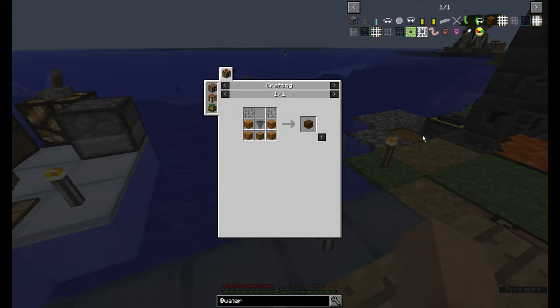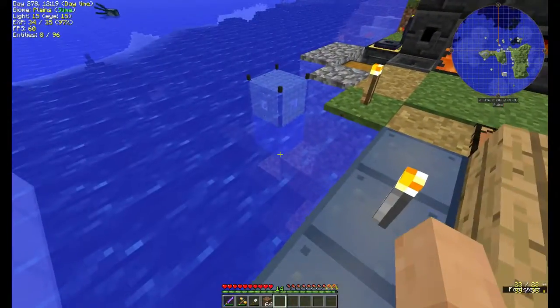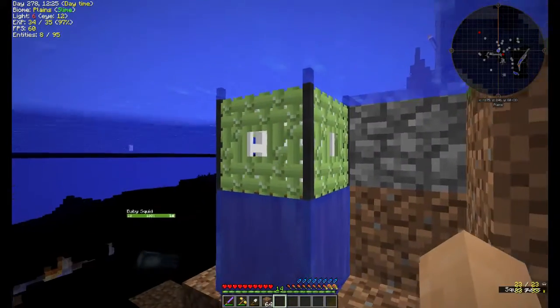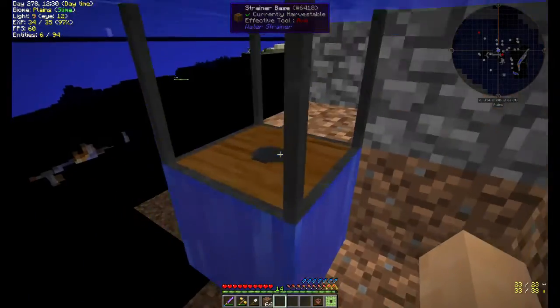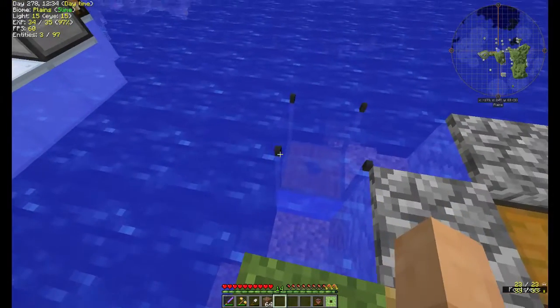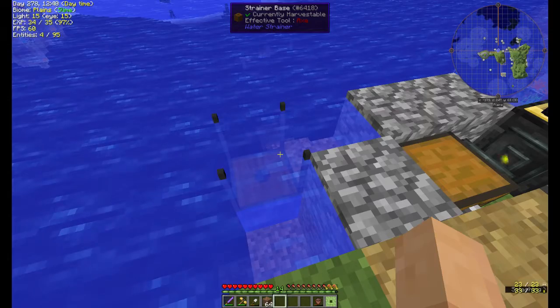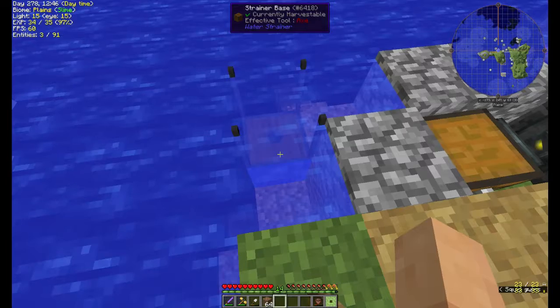Here's the strainer base — this is what you need to build to get started. You need iron bars, a hopper, any kind of planks, and a chest, and that's your strainer base. You place that in the water; I've got mine right here. It's sitting right here and it has these little bars coming off the top. You want that to be in the water as well, because that's where your net's gonna go — that actually catches the stuff. And it all goes in this box in the bottom.